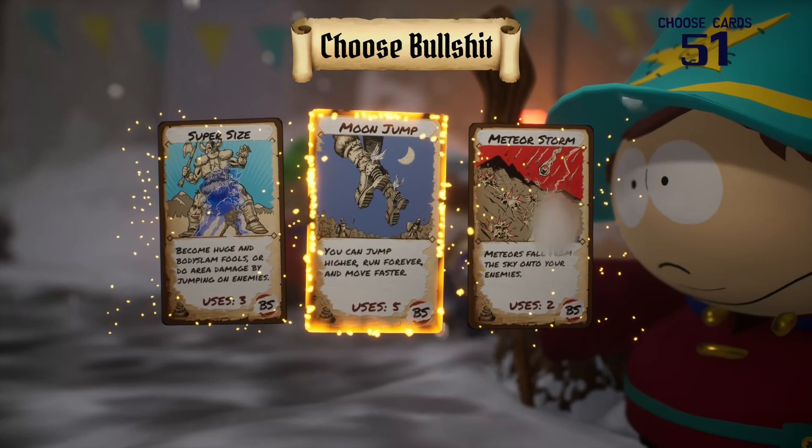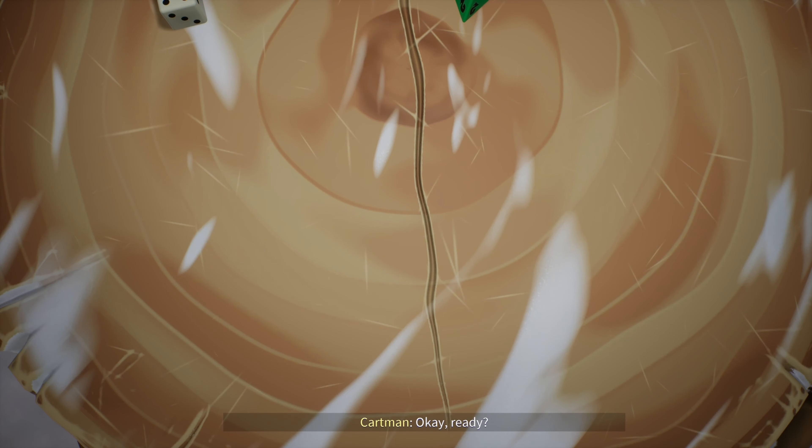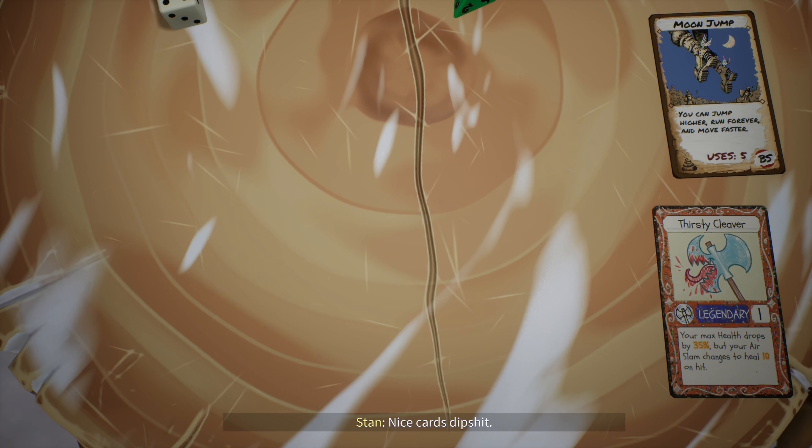Hey everybody, we're playing South Park Snow Day and we are working on the Moon Crash Achievement/Trophy, which is to kill an enemy while floating with Moon Jump. First things first, you're going to need to acquire the Moon Jump card, which is a random drop at the beginning of each level.